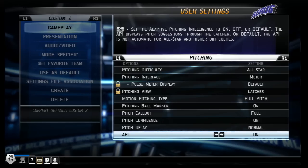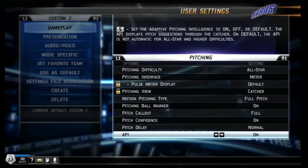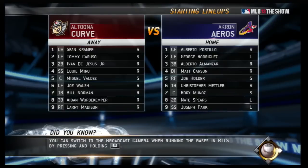I just want to show you my user settings — I'm on All-Star. I do turn the API on because I like to see where the catcher suggests I put the ball, though I barely ever listen to him anyway. So there you have it: Rick the Wild Thing Vaughn. Thank you so much for watching. If you enjoyed this video, please click the Like button below, and if you'd subscribe to my channel, I'd greatly appreciate that. The next video will be our first game — talk to you beautiful people again soon.